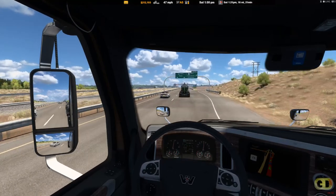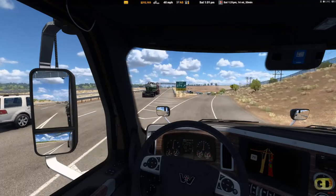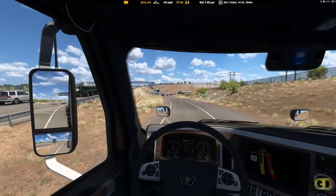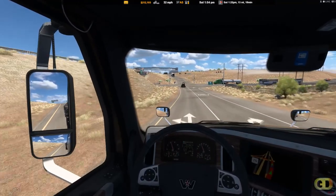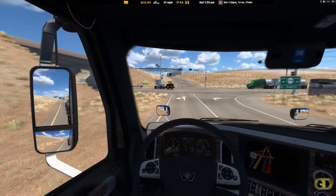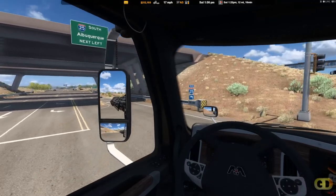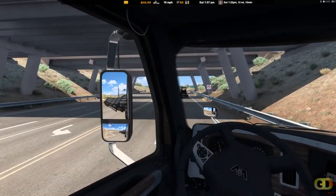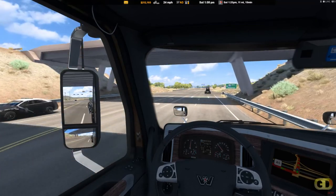I think we're going to be making a right turn here, exiting — we're almost there, about another 15 more miles to go, should be Santa Fe. There's a little Jeep pulling a little side-by-side, that's pretty neat. I like to see little trailers like that in traffic, makes it feel more realistic.